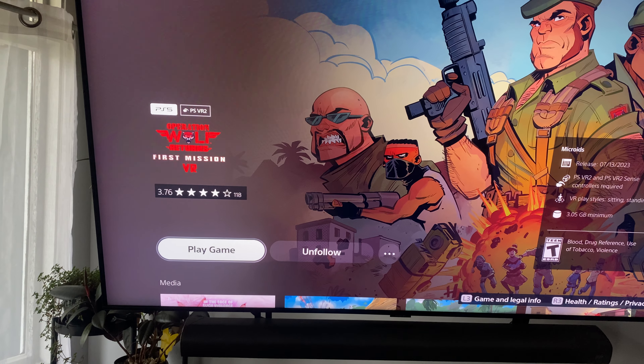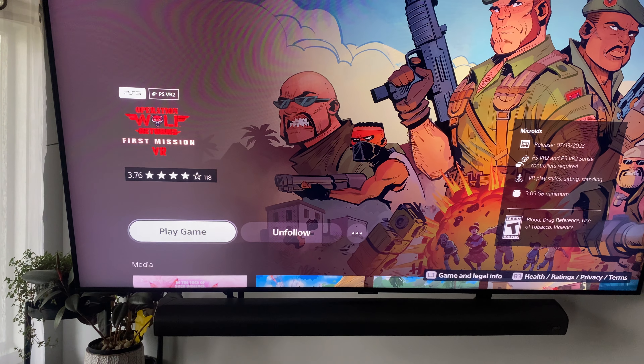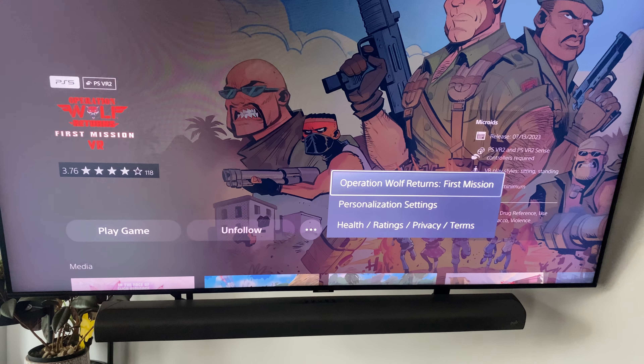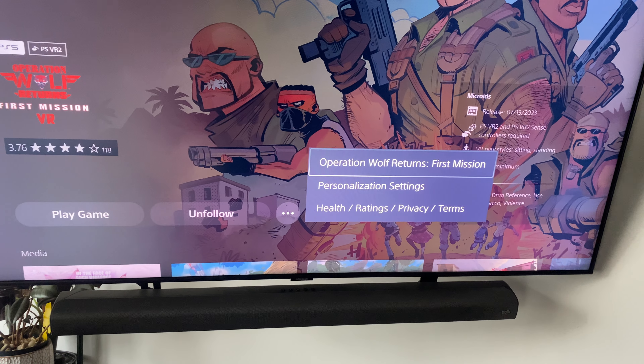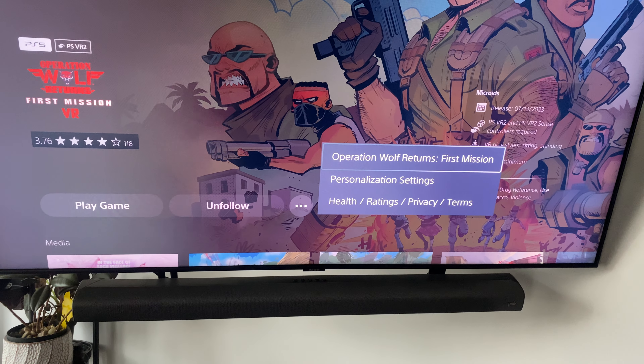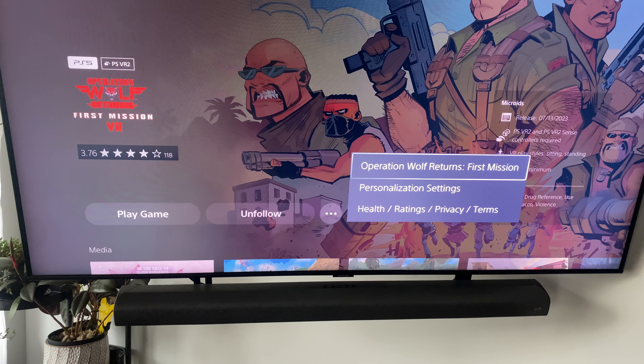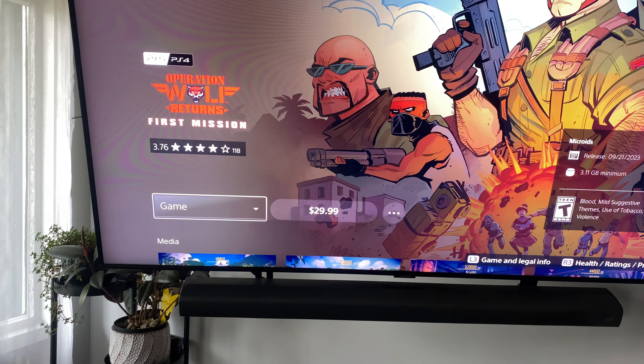So from the product page, scroll over to the right again to the three dots once more, click on that, and you can see it says 'Operation Wolf Returns: First Mission.' That's going to be the flat version, not the VR version, so click on that.